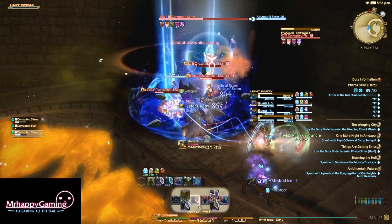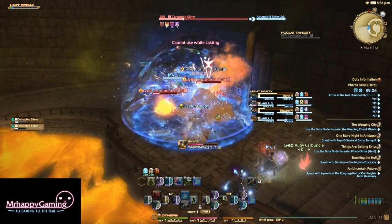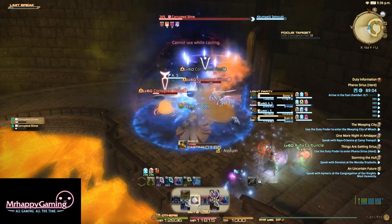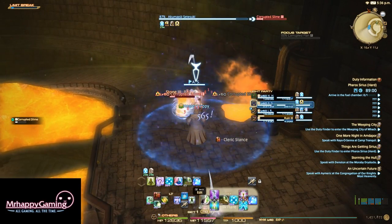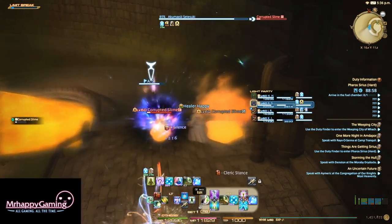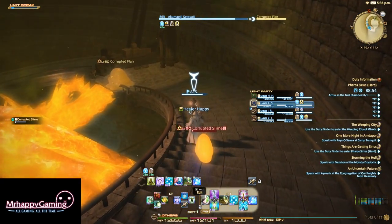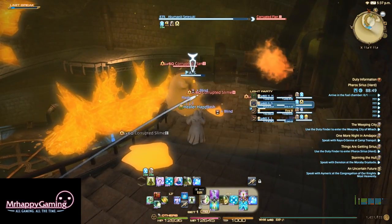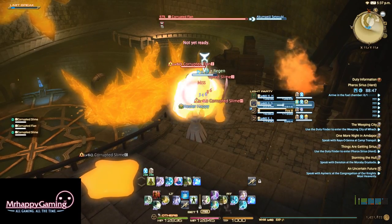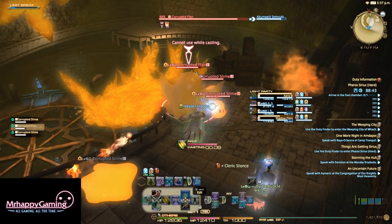This corrupted flan doesn't do anything special — I thought it cast Banish 3, but I actually don't think I've ever seen it live long enough to cast Banish. That's why I say it's the only one that maybe presents a threat, because Banish 3 in the original Pharos Sirius is actually a huge threat. But it doesn't actually ever get the opportunity. This one auto-attacks more than it casts Banish, in all honesty.